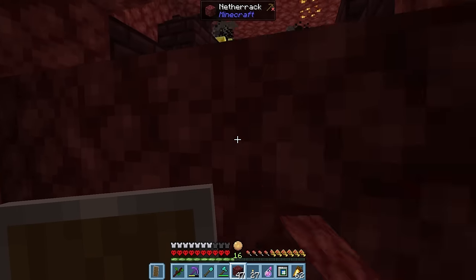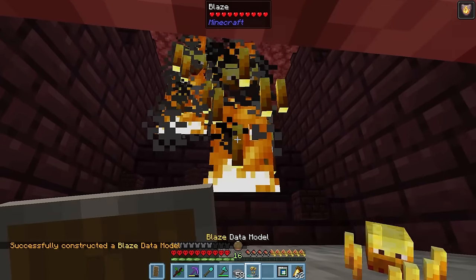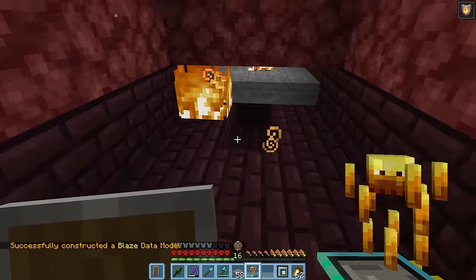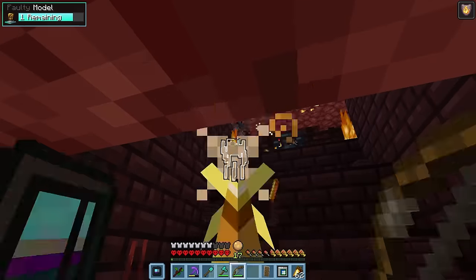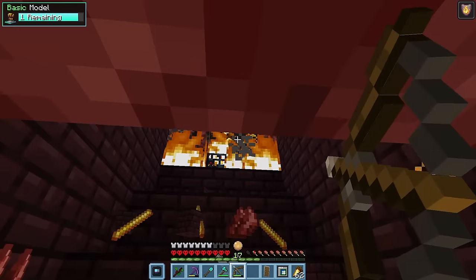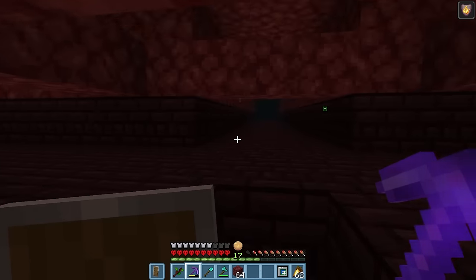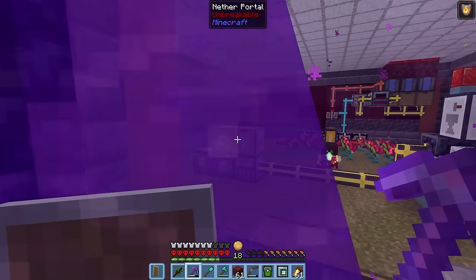We found a blaze spawner. Let's quickly make it safe using a similar trick and if a blaze comes close enough, we can train a data model. Since this is easy, we may as well kill 12 more to get the next tier of model. Now, we just need to find our way home. Home, sweet, home.